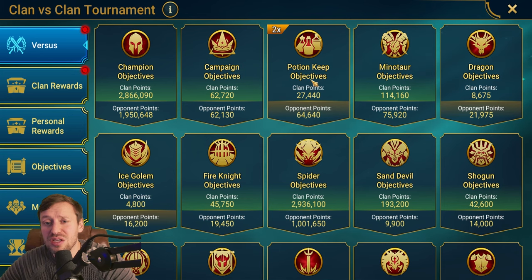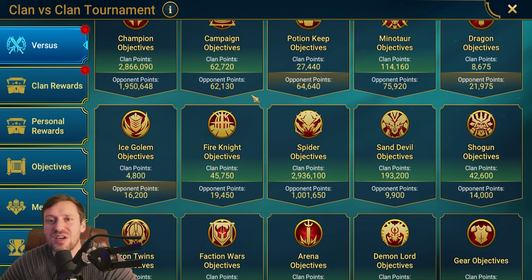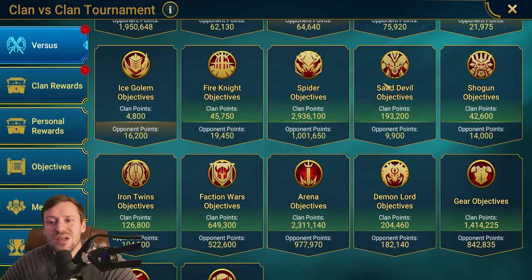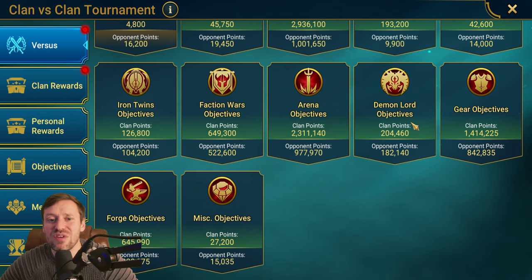Campaign — hardly touched it. Our opponents almost doubled us on potion keep, but it doesn't matter: potion keep doesn't give a lot of points, and even with a 2x event spider without a 2x is better than potion keep. Minotaur — if there's a 2x I'll farm scrolls. For dragon or ice golem 2x, prioritize those first, then sand devil and shogun — only farm those if there's a 2x because they're very hard to farm fast unless you're super end game. Iron twins, faction wars, demon lord are just everyday stuff.